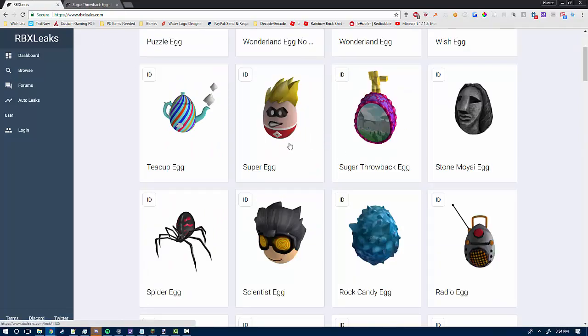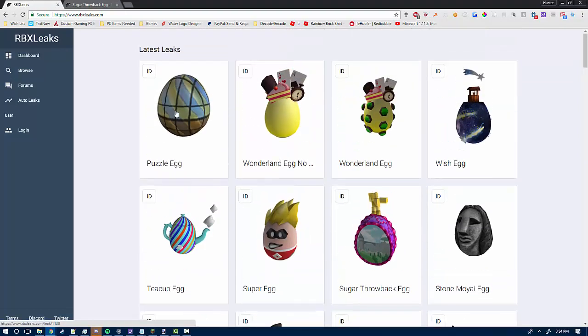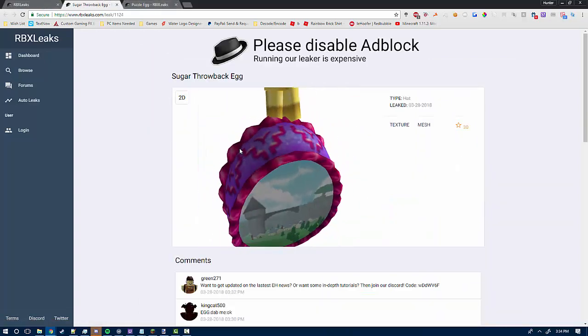Super egg looks nice. Teacup egg looks nice. Puzzle egg looks interesting. Wonderland egg — no gems — Wonderland egg. And wish egg. That is all of the eggs.